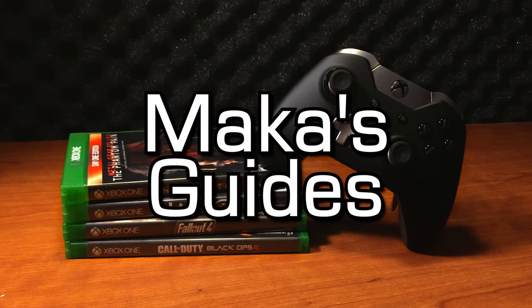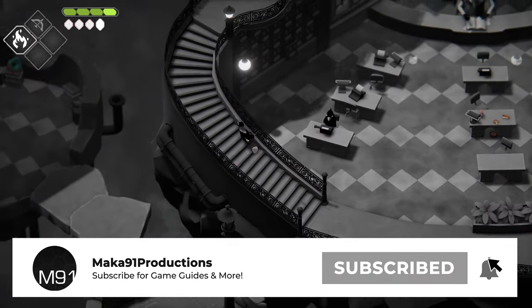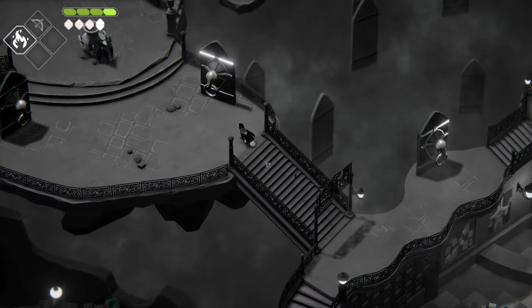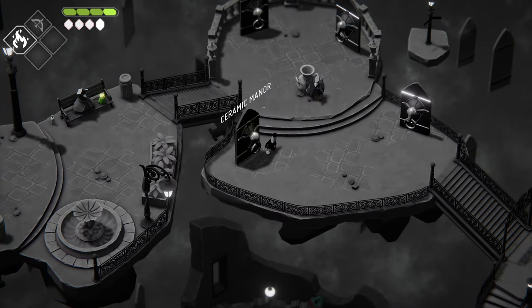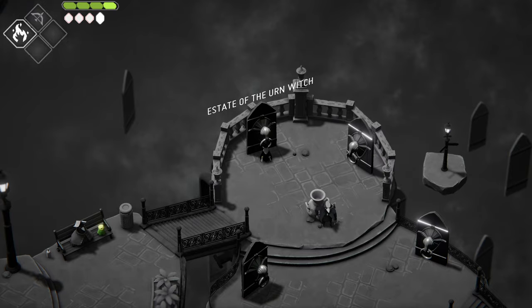Macca's Guides. Hey everyone, Macca here playing Death's Door. I know the game came out about a week ago but I've been enjoying it immensely. Here is a quick guide to show you how you can unlock all four of the ability upgrades in the game. I'm going to show them in chronological order based on when you can unlock them.